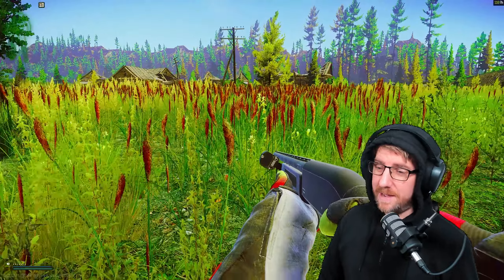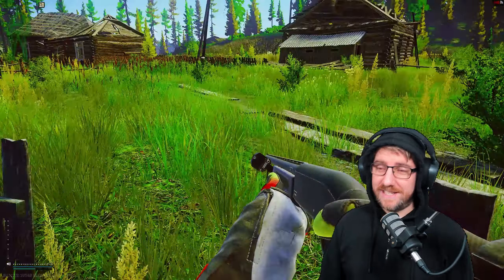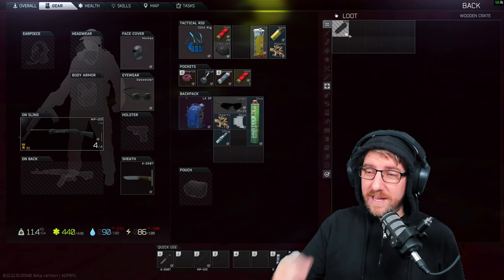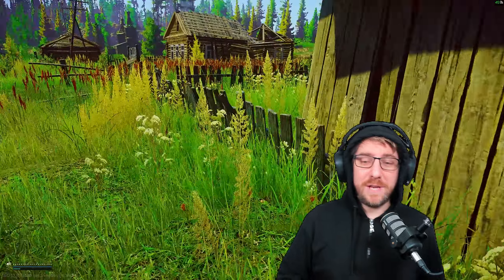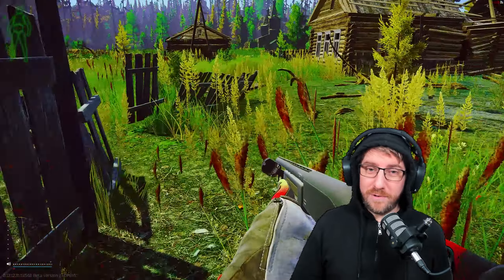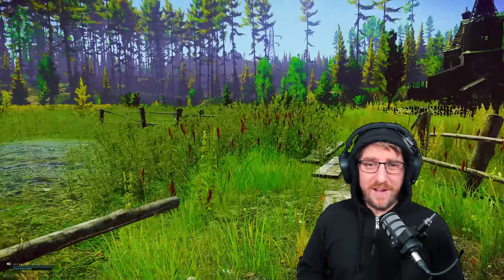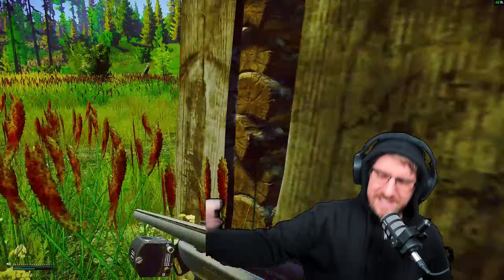Speed is the name of the game on Shoreline. You typically spawn with about 14 to 20 minutes to get as many stashes as possible and then get out. The first thing you need to do is double check where your extract is and then plan your route accordingly. You're going to be on either the west side of the map or the east side most of the time. Plan where you're going — if it's Road to Customs, there's a whole host of stashes for you to just gobble up.